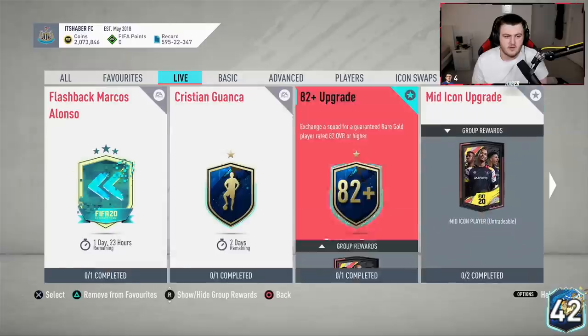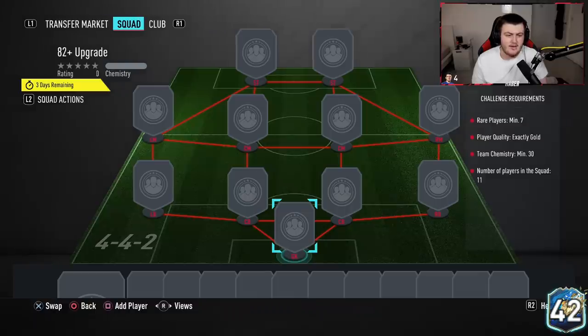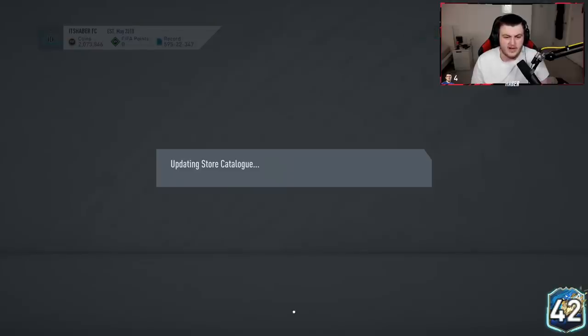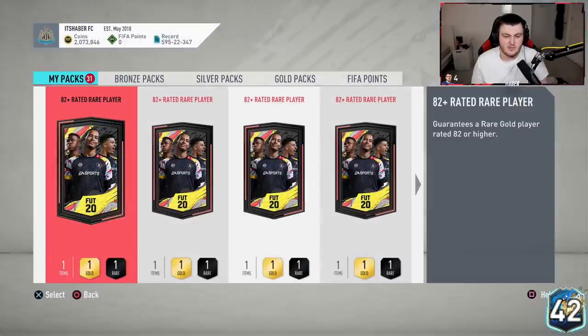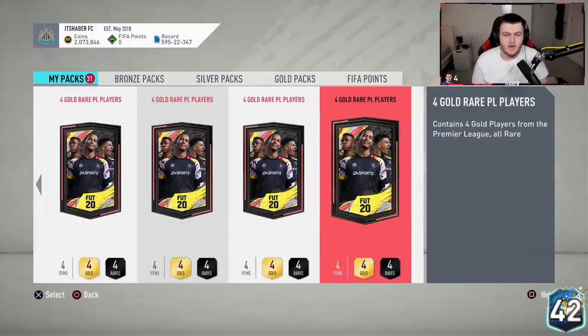Let's quickly go find it. It's only a 1x 82 plus player, seven rares, exactly gold 30k — it's actually really easy to grind. We've got some of each pack, so we'll open them and see what we can get. Fingers crossed we can get something good. I'm going to start off with the Prem ones and then move to the 82 plus ones — four rare gold Premier League players.